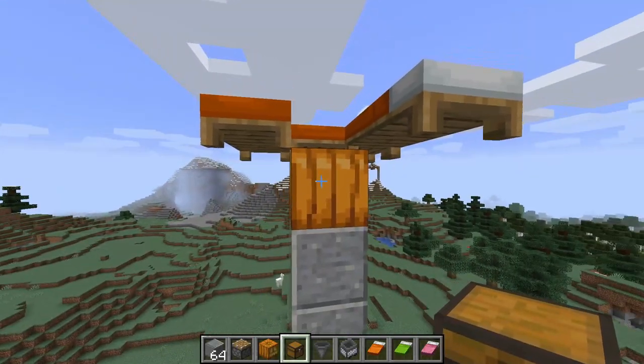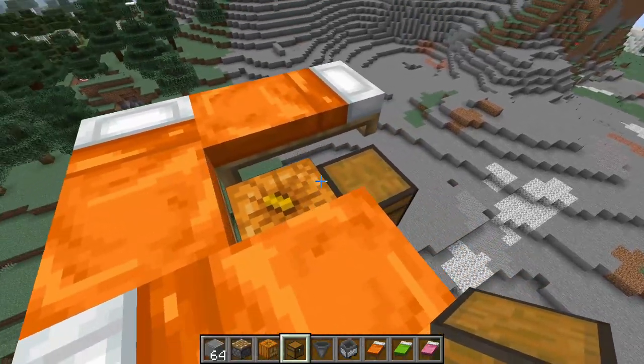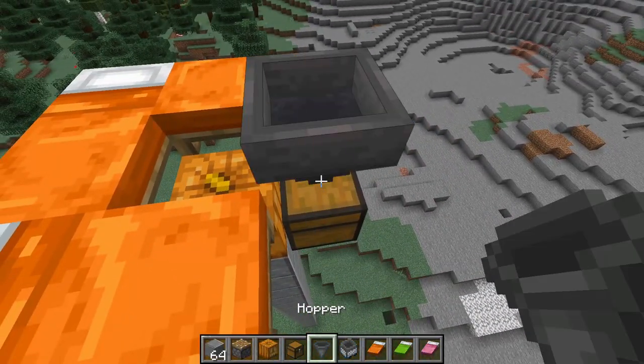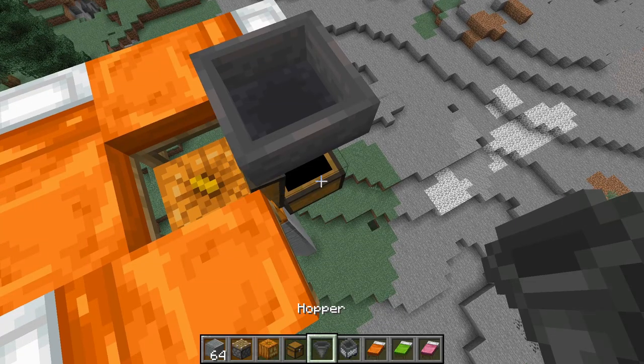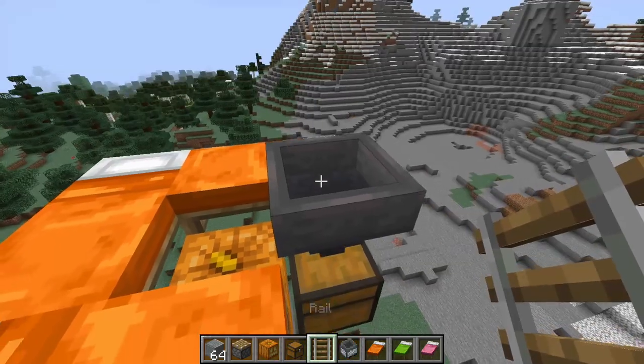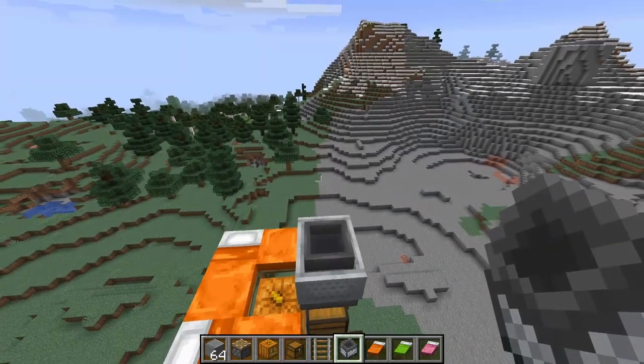Place your chest right here and connect a hopper to the chest by crouching and placing — just to make sure it's connected properly, drop something into the hopper to see if it shows up in the chest. Next, on top of the hopper place the rail, and on top of that place the minecart with hopper.